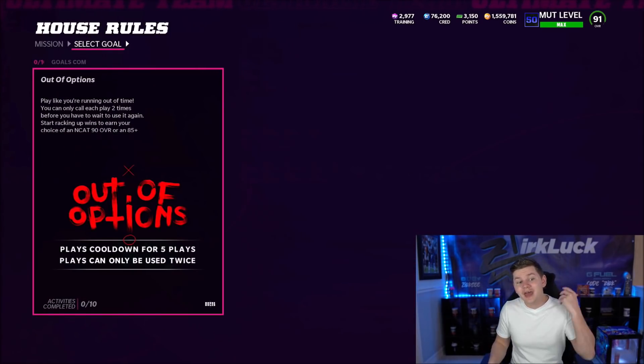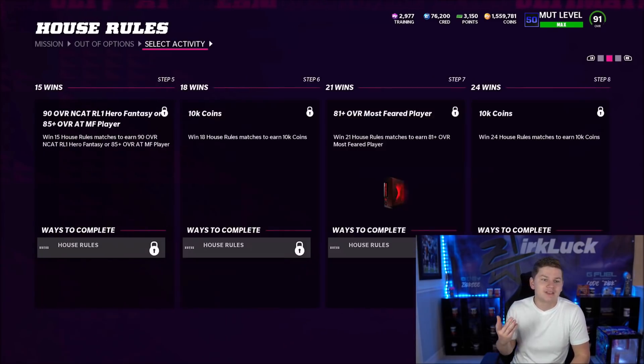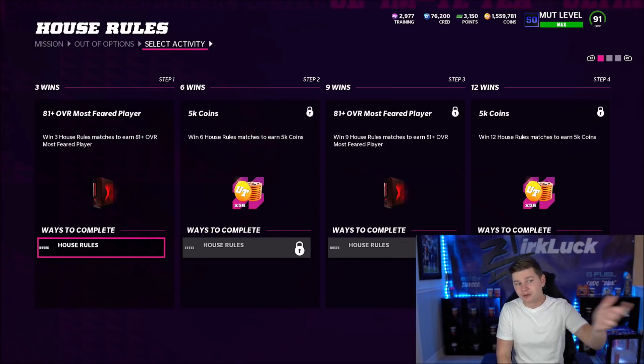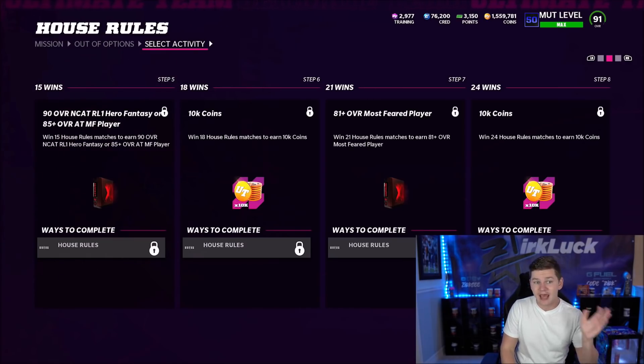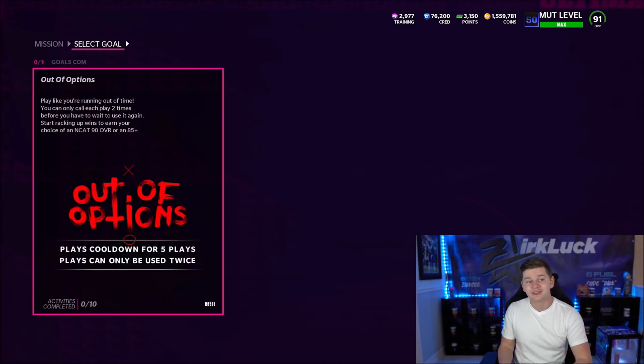There is a house rules event currently in the game — you can only call each play two times before you have to wait, with a cooldown of five plays. These head-to-head games are kind of fun and fresh to play, and you get some decent rewards: three wins gets you an 81 plus, six wins 5k coins, nine wins another 81 plus, twelve wins 5k coins, fifteen wins an NCAT or 85-plus overall Most Feared player, eighteen wins 10k coins, and thirty wins another 85 plus. It counts towards your objective list too, so try to knock these out.